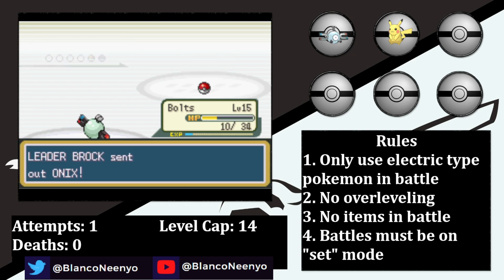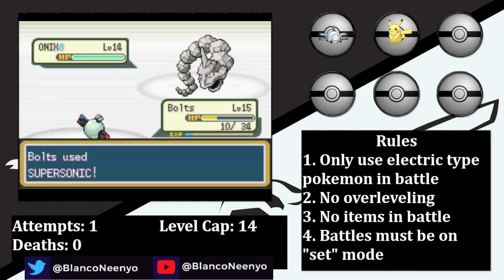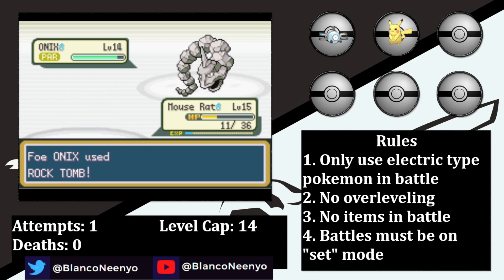Onix comes in and his moves cause all sorts of issues. Rock Tomb lowers our speed, and Bind will do damage over time, which really adds up when all we can do in return is hit a Tackle. I figured my best chance here was to spam Double Team with Mouse Rat, in hopes that Onix misses virtually all of his attacks, or gets fully paralyzed after Static was activated by his Bind. Eventually he connects with a Rock Tomb, which brings an end to attempt number 1.